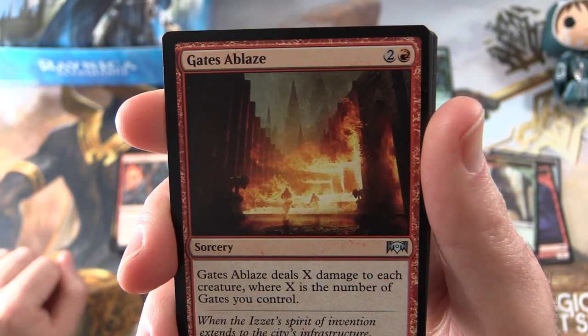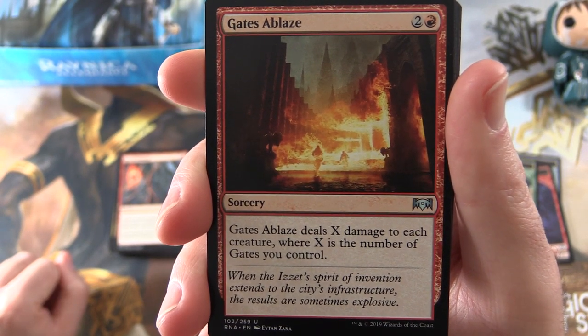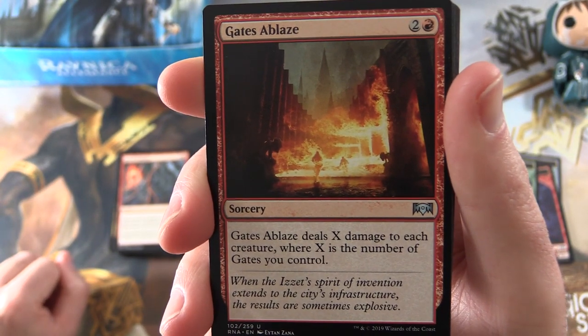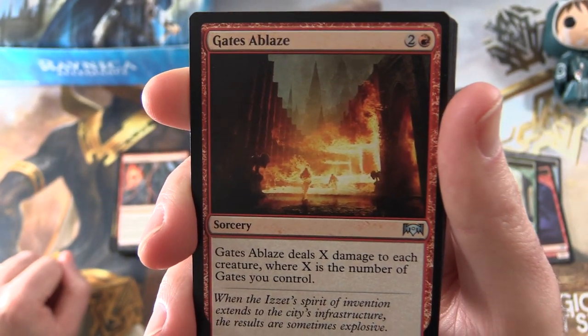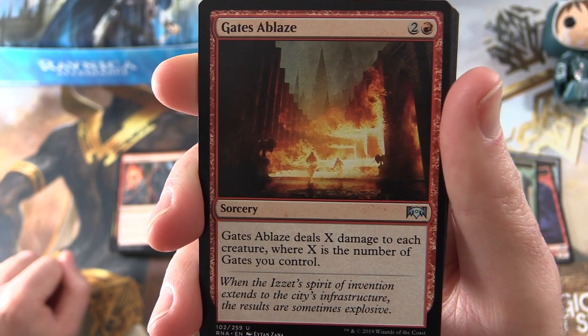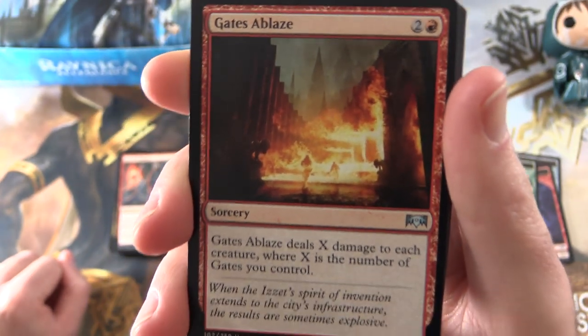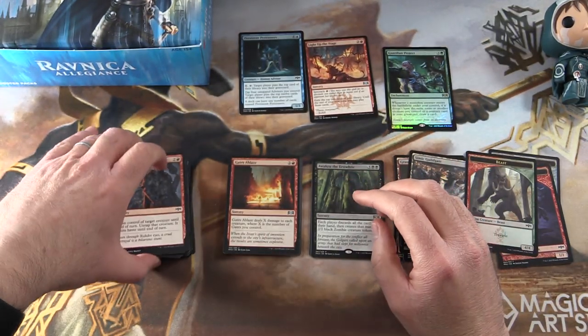For the uncommons — Sharktocrab would be a natural pick, but I'm going to pick something else. We have Gates Ablaze, a Sorcery for 3. Gates Ablaze deals X damage to each creature, where X is the number of gates you control. This is one of the components in those Gates decks — using all your Guild Gates, with a lot of cards taking advantage of the number of Gates you have. Pretty cool.